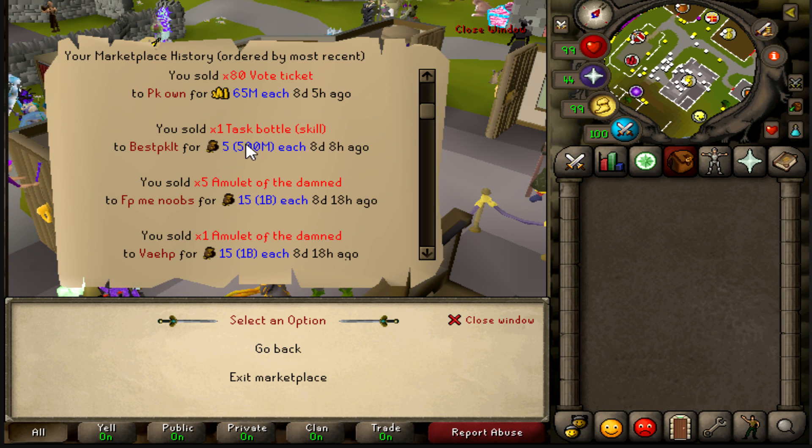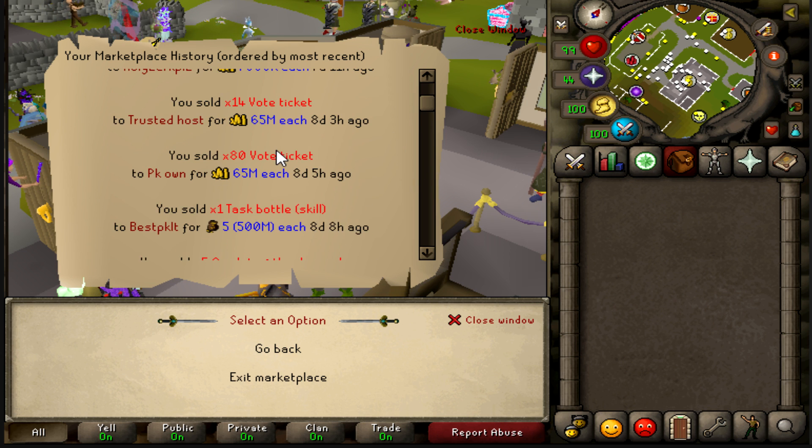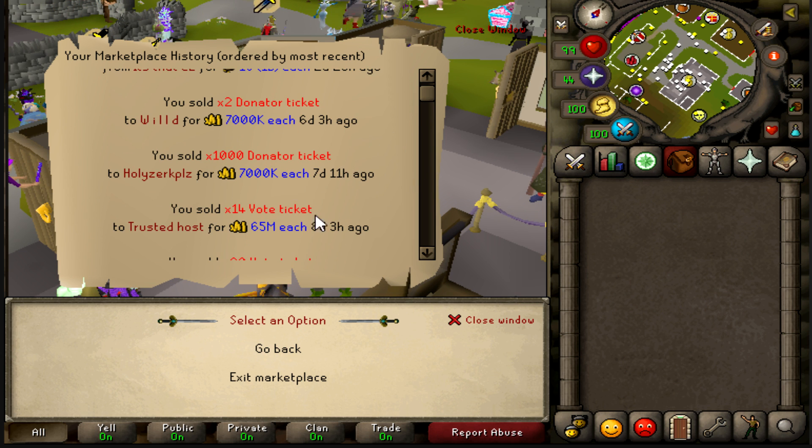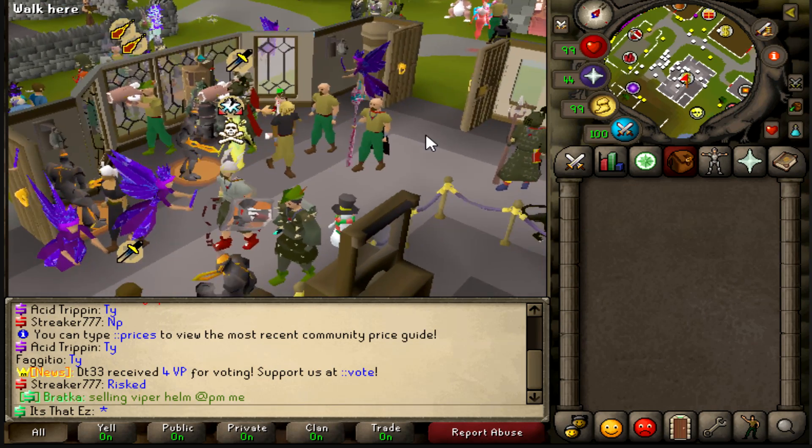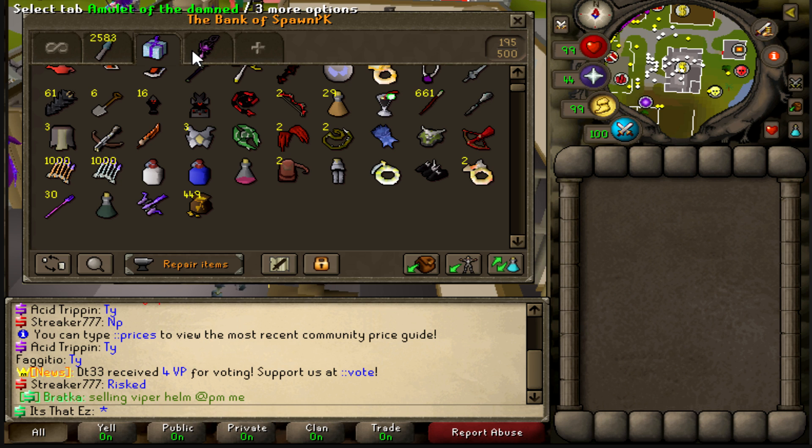We also got a skilling task model that we sold, sold all of our vote tickets, and we got a $10 bond - opened it up to extend our status to $60, then sold the donator tickets, and also bought a Vestas plate skirt. Let's go ahead and take a look at our bank and discuss what we're going to do today.